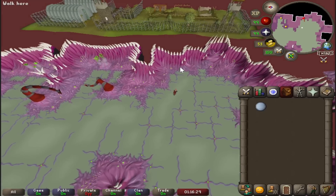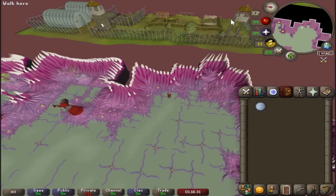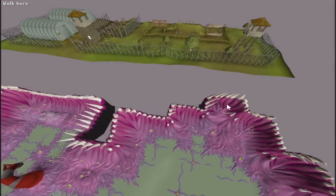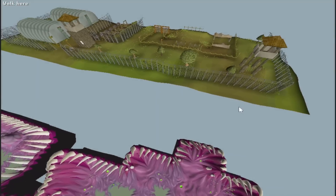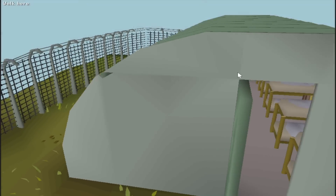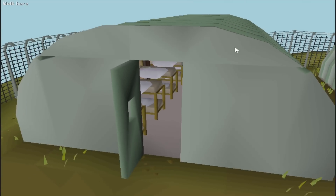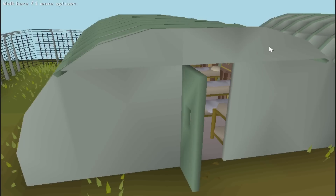If you head northeast of the Abyssal Sire lair, you can actually see the Drill Sergeant random event area — but this goes even further. You can see some of the terrain that isn't normally visible from the random event itself, and if you look inside the bunkers, they are actually furnished. I just love these small details that we could have gone a lifetime without knowing.